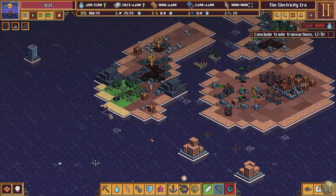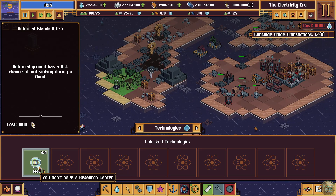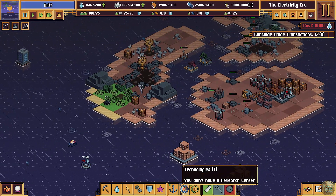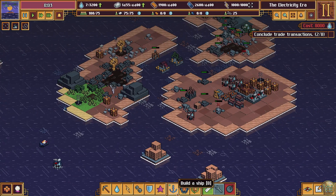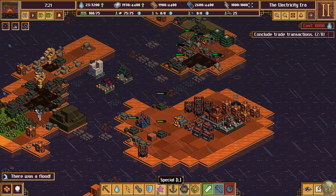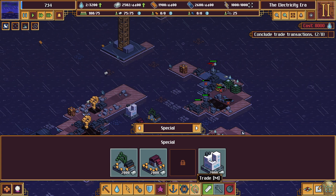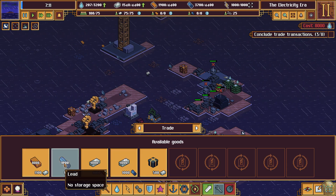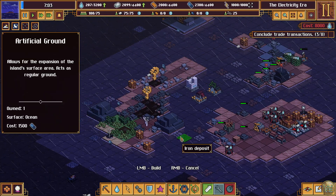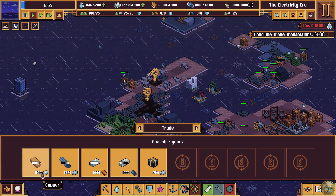We're going to let this flood happen without making any changes, I think. I still need to build a research center. That's just for the artificial ground — the stuff we build out of lead, which we can actually do. So trade transactions — we need to keep doing that. Let's do probably more lead, and then some of the artificial ground. I want to protect here. It goes up by 10% each time.